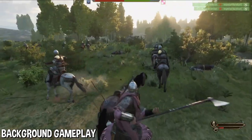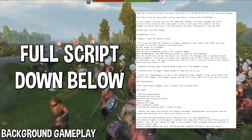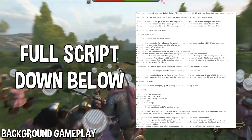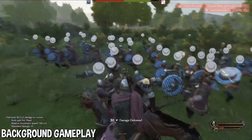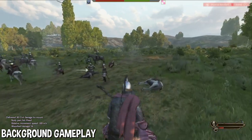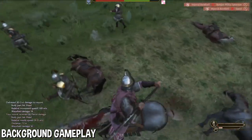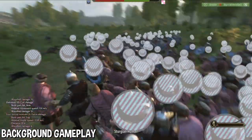The link to the new beta patch will be down below, like always. Down below in the description you can find a script — everything I say, all links that are stated are going to be down there as well. In this video I'll be going over all the important changes. The minor changes, bug fixes and crash fixes are always appreciated, but they will be in the patch notes, and the link to the patch notes will be down below if you want to check out all the changes. So let's get right into it.